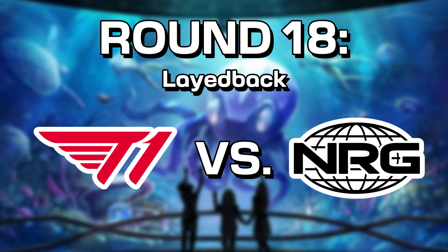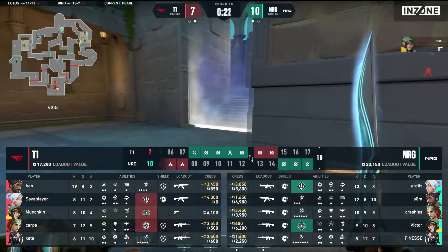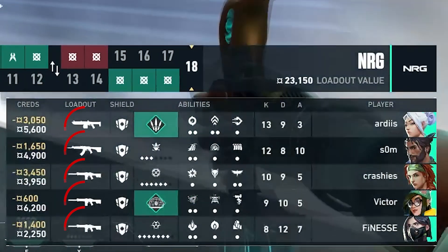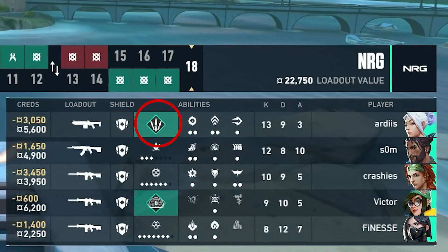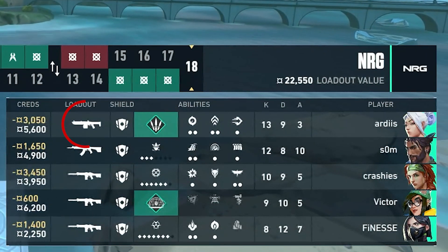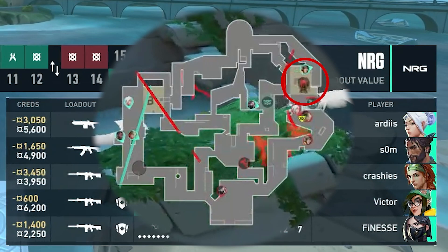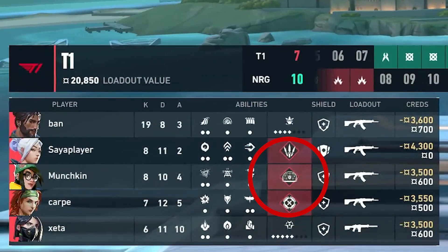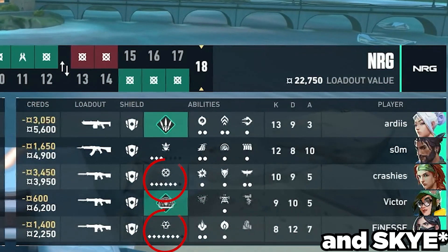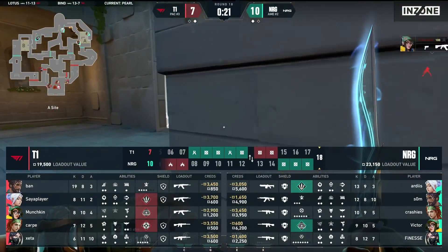Energy have started to get a grip on the match, finally reaching double digits. Let's focus on the buy: T1 have a full buy, and Energy have a full buy as well, but Ardis has gone for the Judge — the reason being he can play his knives for long range, and if he needs to run out and get an opening, the Judge is perfect since Harbor uses his abilities to take close-range map control, boxing in his own teammate as Energy has done. T1 have 3 ults ready while Energy only have 2, with Viper one point away. These ults tell us T1 will use the Sky ult for early info and then Killjoy to secure sites.